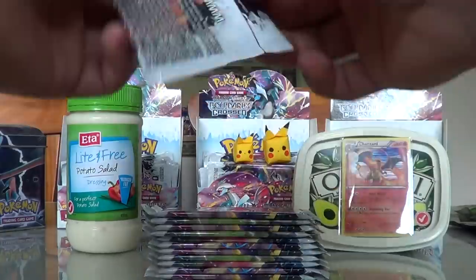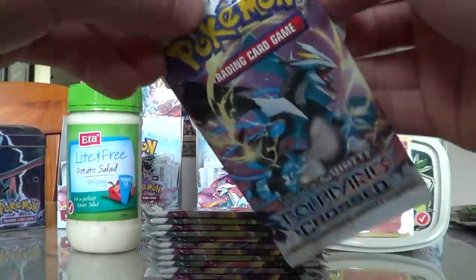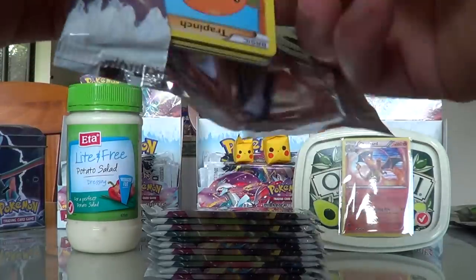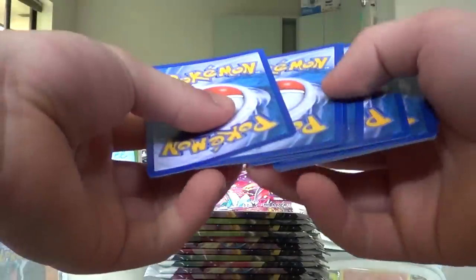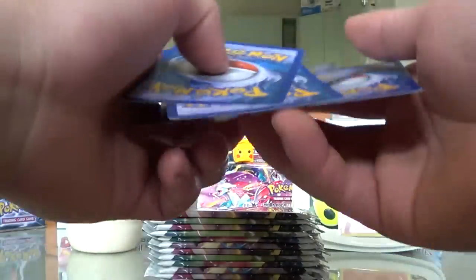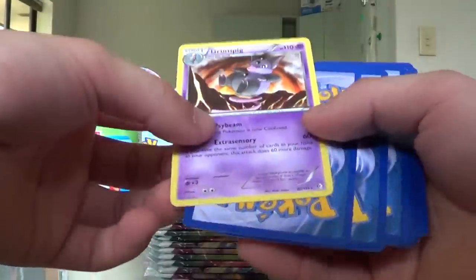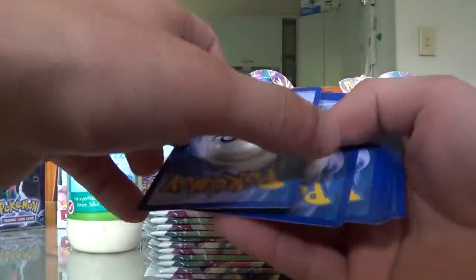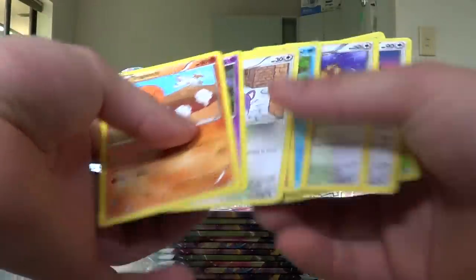Next up, just to speed things up a bit, I'm going to just show the Reverse Holo and the Rare for this pack. So wish me luck guys, as the usual saying that I've been saying for the past 4 years. The Rare is a Grumpig and the Reverse Holo is a Trapinch. Average pull, but there you guys have it.